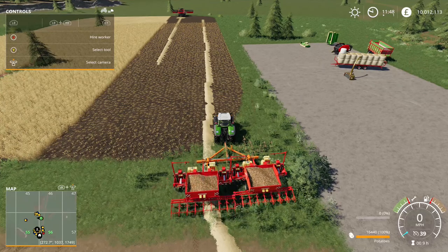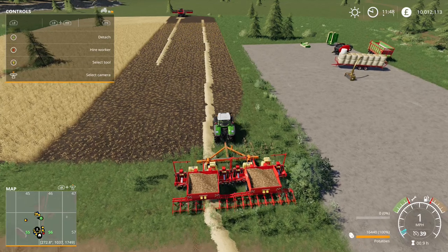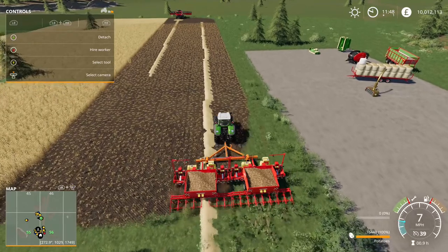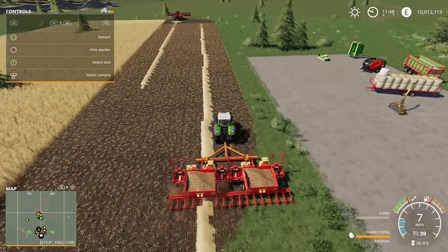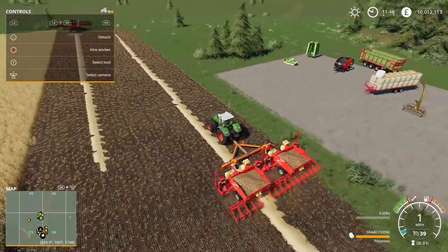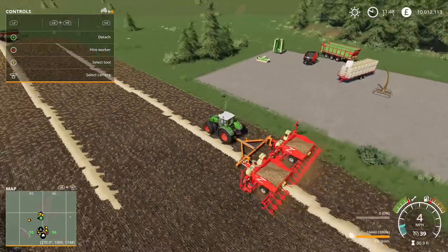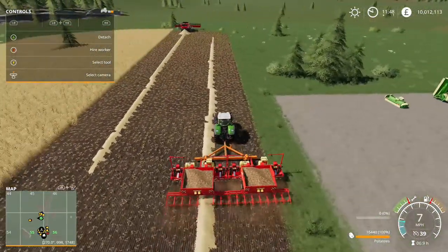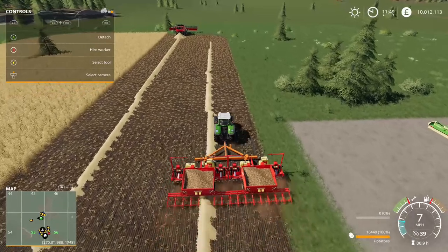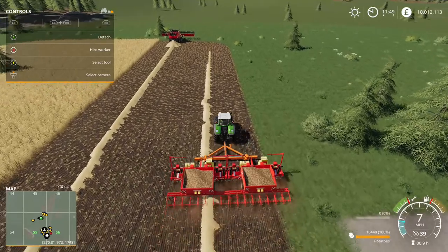Slow it down, turn it on, cycle through to get the right ones, lower them down and turn them on, and we're planting potatoes 12 meters wide. We're planting potatoes - well, you need to plow the field first, but we're planting potatoes 12 meters wide. Absolutely brilliant - JA Modding and Agro Tonno, absolutely brilliant.